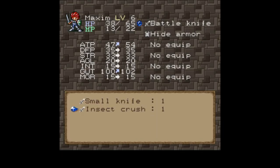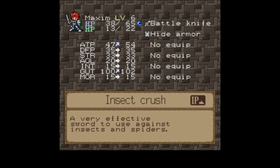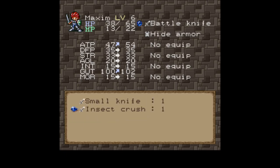You've seen all the insects in here, right? A very effective sword to use against insects and spiders. It has an attack that attacks all enemies for its IP.